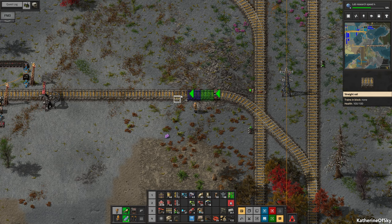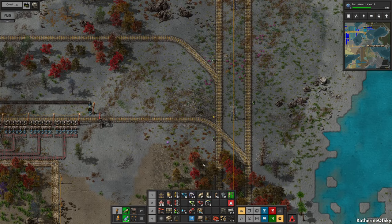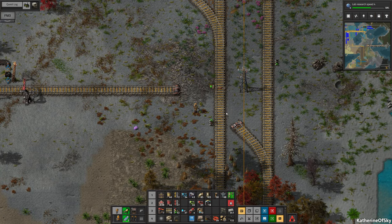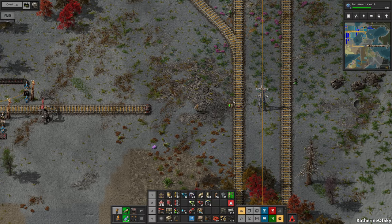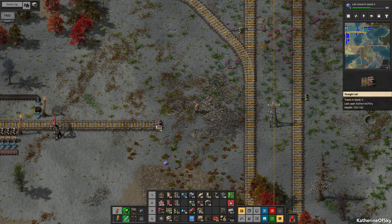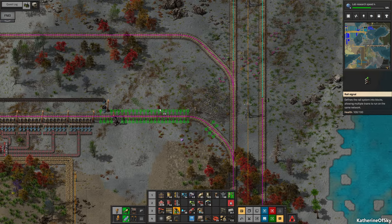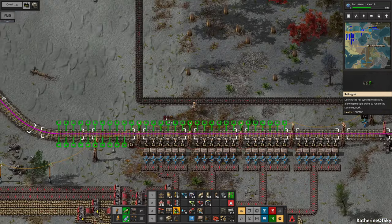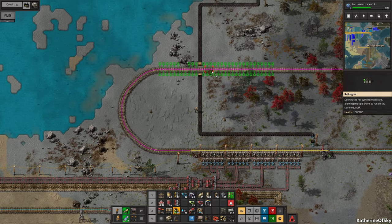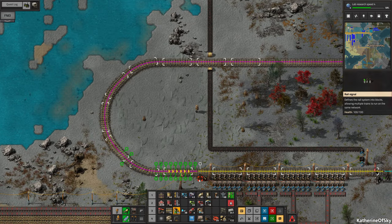Now we're going to connect the rail lines back up. We need to actually change this because it's not right anymore. This is going to be the outgoing from here. Just pick up these signals. Then we'll have a signal going out there. I usually like to encapsulate the station within signals. We can estimate the length of the train — we have five cars including the engine: one, two, three, four, five.